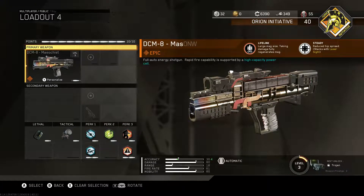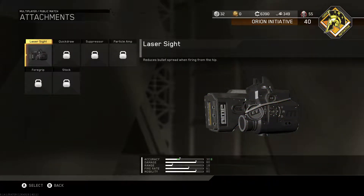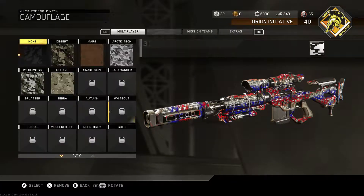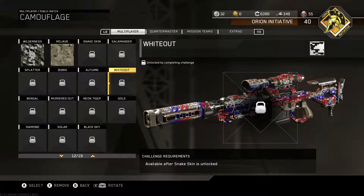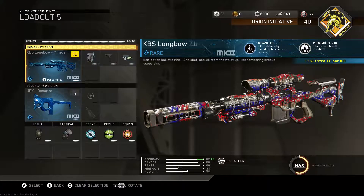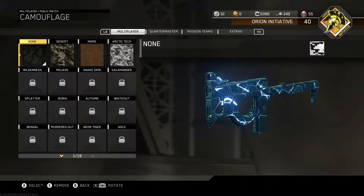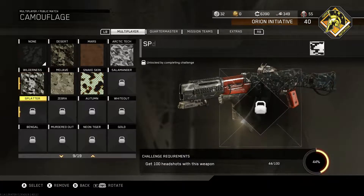I recently prestiged the DCM8, so it's only level 3 — that's why it's a perk-heavy class right now instead of attachments. Then the KBS Longbow I run every now and then. Whenever I start working on the sniper rifle challenges, I'll probably get really back into sniping. If I don't do it for a while, it's just like if I didn't play at all — it just goes away. The Volk, I'm working on headshots for.